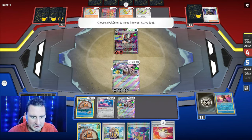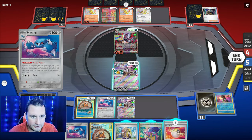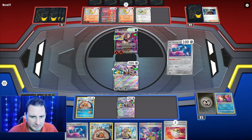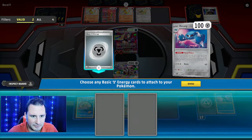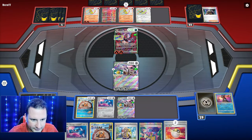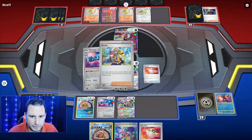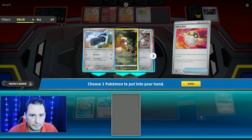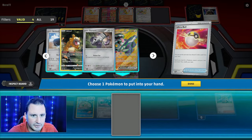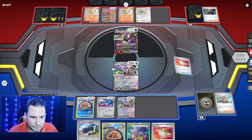We still have a Metang, so we're gonna Metal Maker — we got two energy. Two fully loaded Reverooms! We don't need that. Do I want a Beldum or Bidoof? Let's get a Beldum and try to find another Metang. There are two Metangs, so there's one prized. Do I get rid of the Iono? I think I do and go get a Bidoof just in case.